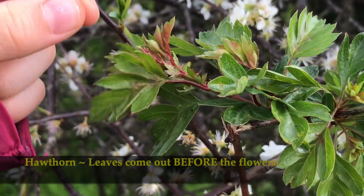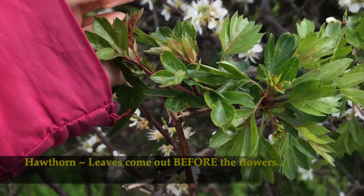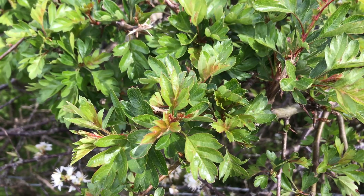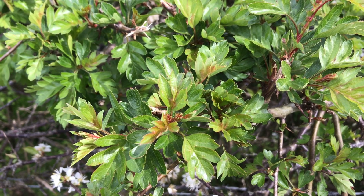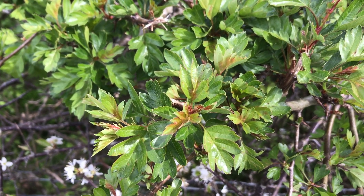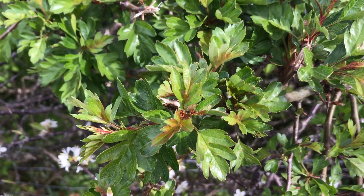Hawthorn has these kind of bumpy shaped leaves and the leaves come out before the flowers. Hawthorn is sometimes called the Maybush because its flowers come out in May. Remember, hawthorn's leaves are small and bumpy.